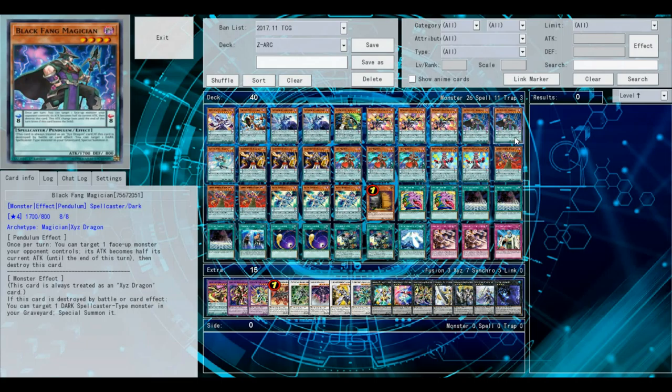Two copies of Black Fang Magician. This card's pretty good. It halves one of your opponent's monsters' attack. And then it also special summons a Dark Spellcaster when it's destroyed. That's a very good card to have in the deck.